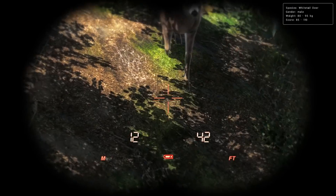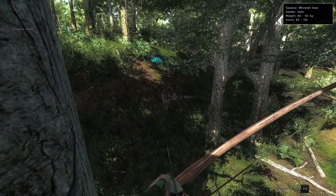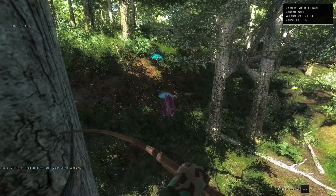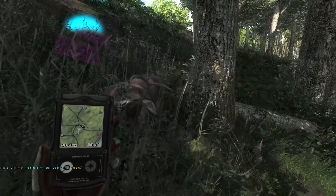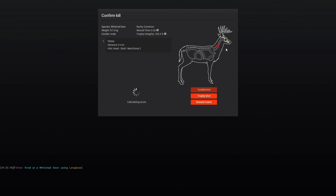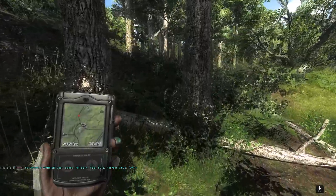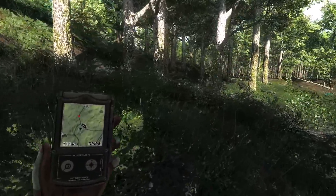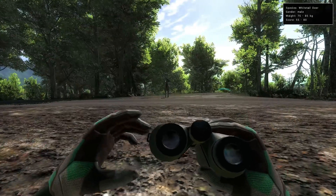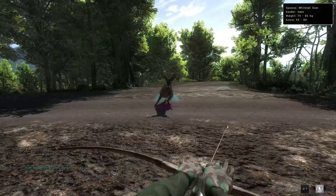This is so predictable — to hit a max-weight whitetail track and have this be the result. It feels like it happens far more times than not, but it always seems like the one track you don't follow is going to be that monster non-typical or the 200 typical. So we continue to track them and see not-that-impressive bucks with a high weight. One silver lining: we don't have to track them. This buck ended up running directly under the tree stand we had just left — at least it is antler.